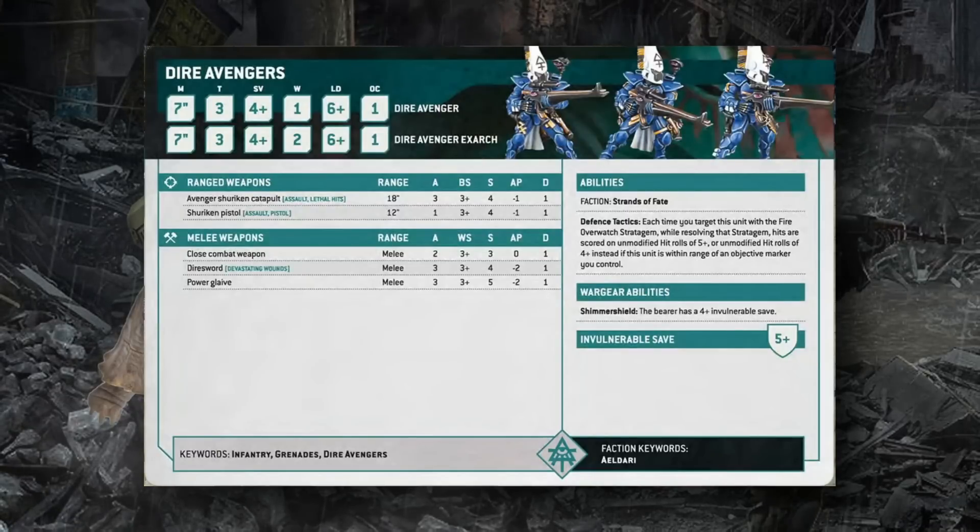Dire Avengers have the basic Guardian profile with a 5+ invulnerable save. They carry Avenger Shuriken Catapults — Assault, Lethal Hits, 18 inches, 3 shots, S4 AP1 1 damage. Their Exarch can equip a Diresword (3 attacks, Devastating Wounds, S4 AP2) or Power Glaive (+1 Strength instead of Devastating Wounds), plus a Shimmer Shield for a 4+ invulnerable. Defense Tactics gives them improved overwatch — hitting on 5s normally, or 4s when near an objective marker they control.